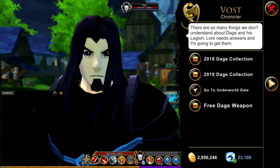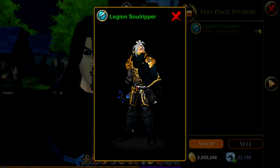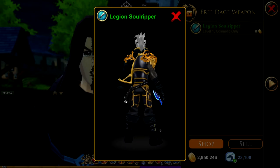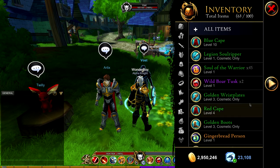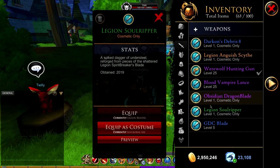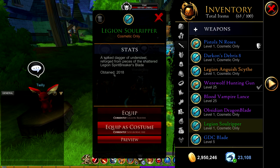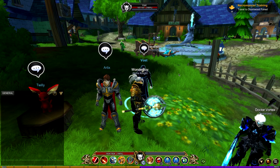You want to go to Voss and go to his free Deige weapon. I'll preview it — it looks pretty good, I like it. For those who have the one from last year, if you go to your inventory and still have it, it'll say obtained 2019. The one I have says obtained 2018.